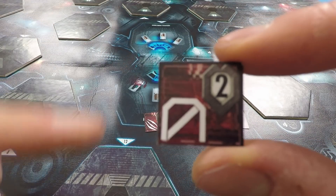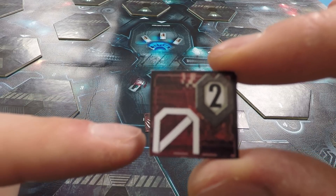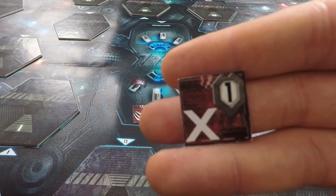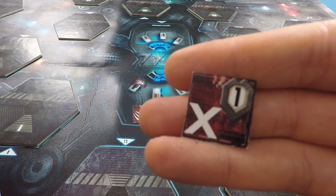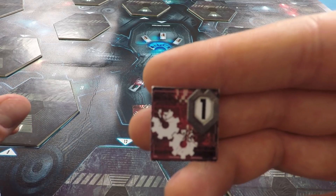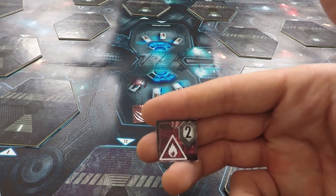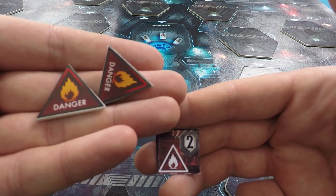One token means that when we go into the room, the door slams shut behind us immediately, and we're going to have to figure out how to get that door open again. One token indicates that nothing eventful happens and all is well — of course, these are a bit of a rarity. Another token indicates that the room is malfunctioning — we'll have to perform a repair action if we want to use this room. Another token indicates that the room is on fire, and we put a fire token down into the room. If we don't deal with fire tokens, they will spread and spread around the ship, causing havoc.